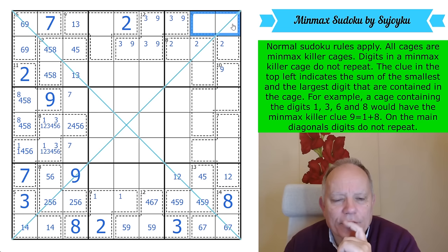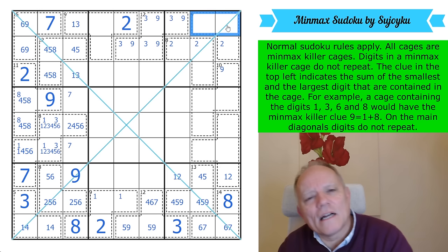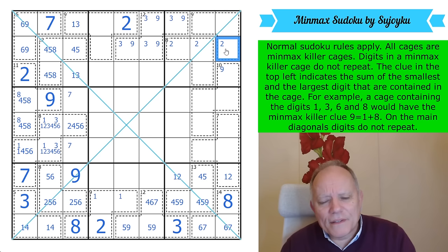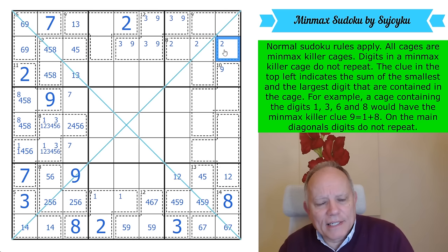Can that be a 2? Only if this was 8 and 1. That would make this a 3. If this was 2, since we can't put a 7 here, the high and low digit in this cage would have to be 8 and 1. That would be 2 now. The interesting thing is that the 8-1 pair would put a 3 here, and then this cage would either need a 7 here or a 1-8 pair.